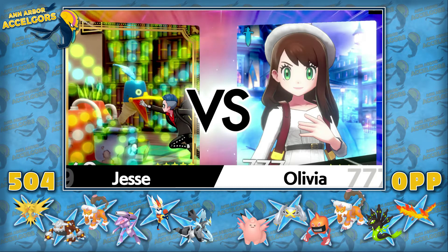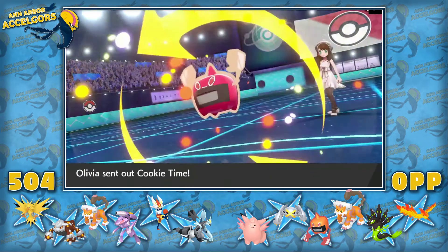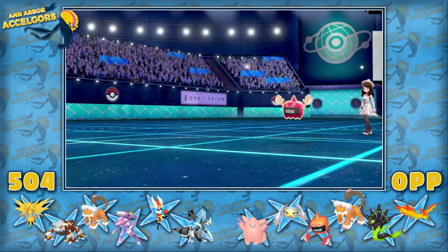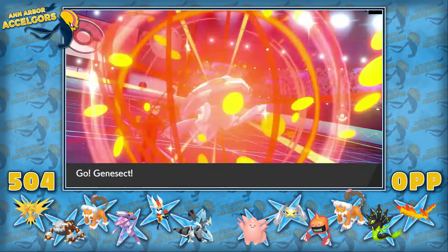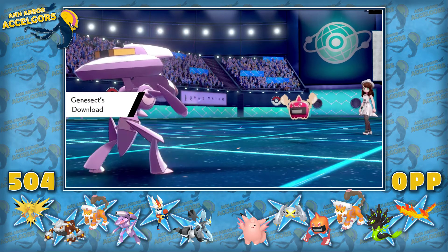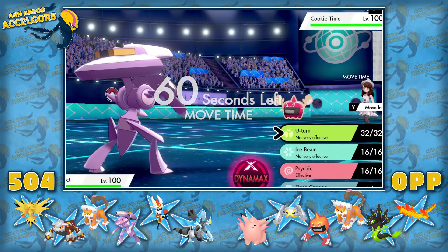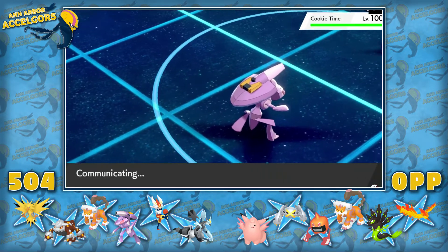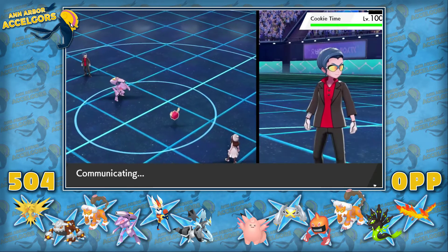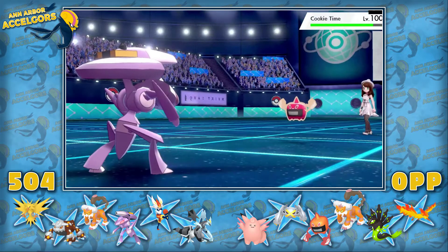Her Rotom was a very well-predicted lead — a really smart call, especially looking back. It threatens with status and a ton of other stuff. We do download a Special Attack boost though. I wasn't calcing but I knew Psychic wasn't killing and I didn't want to lose my Genesect early, so I just went for U-turn, knowing it would slowly wear down her team.